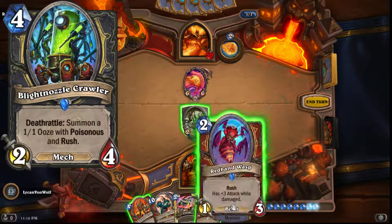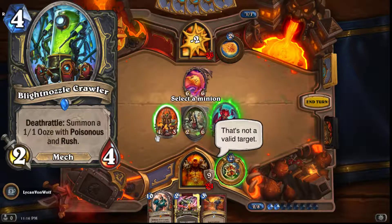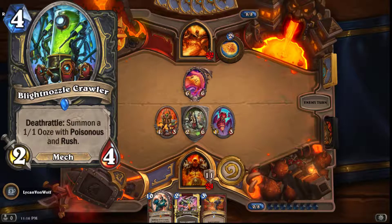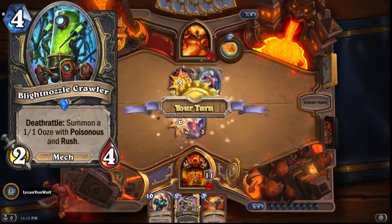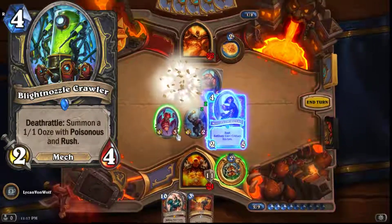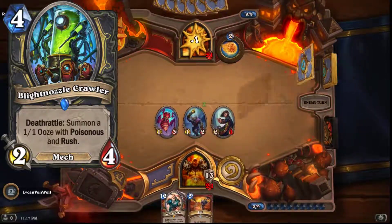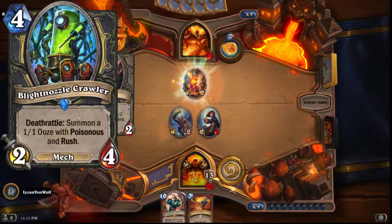The next card I think is actually pretty good, mainly because it's a mech. It's a four mana two four, deathrattle: summon a one one ooze with poisonous and rush. That's not great on its own because when they kill this, they get to decide what happens with the one one, and there are a lot of hero powers that can kill a one one for free. But if you magnetize another mech with this, you're getting a lot of value, so that's why I have it ranked pretty high.